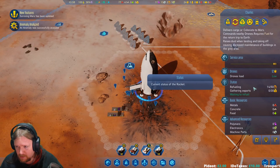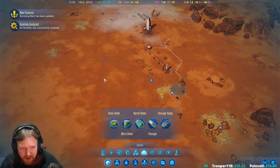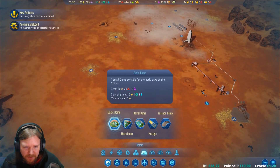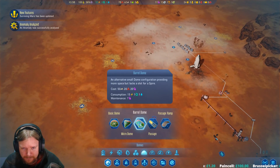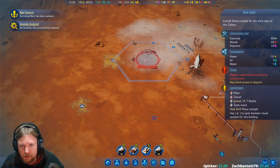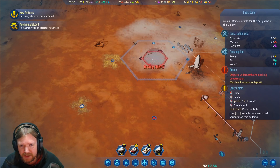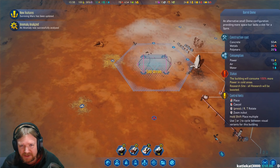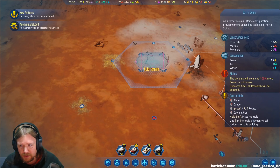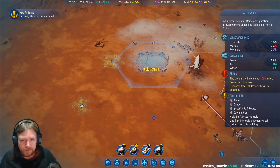The fuel refinery is doing its thing. It's going to be quite a long time before I can use you. I think I'm going to pause the game and start thinking about where I want to put these domes. The basic dome is going to be the main residential spot. If I want the most out of the tech locations it would need to be built around there, because I don't know exactly how those tech positions work. It would require 100% more power, and all research in this spot will be boosted.